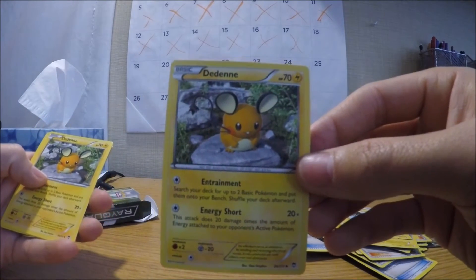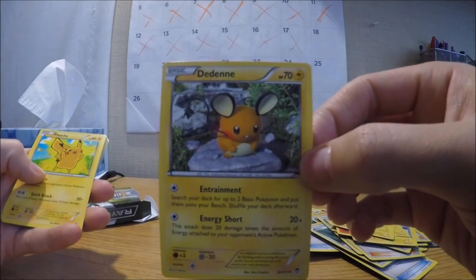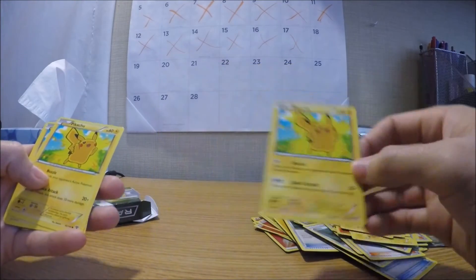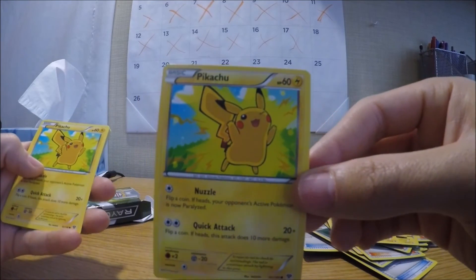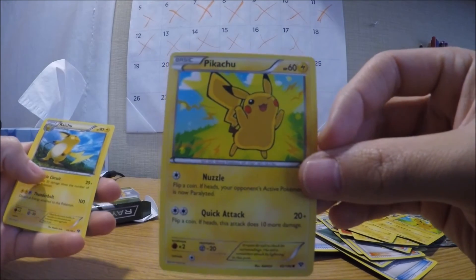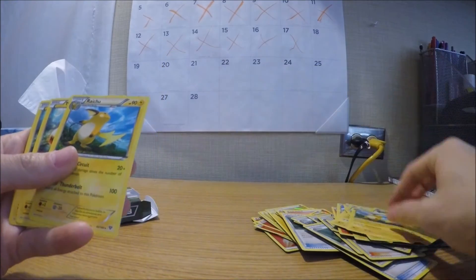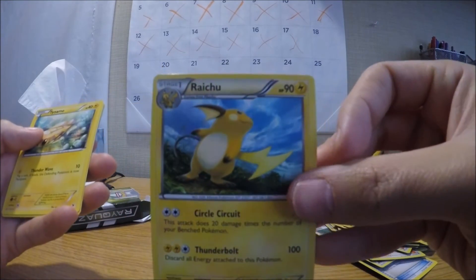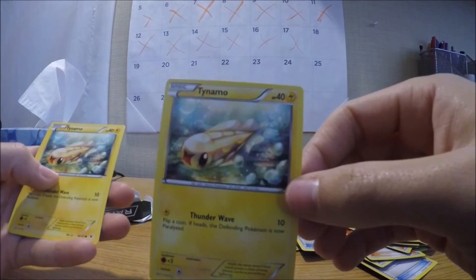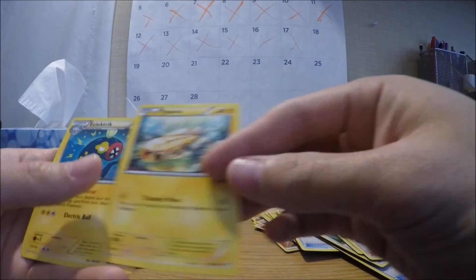And then we have a Deino with Entertainment and Energy Short. Another Deino — I think it's Deino, not Deinona. We have a Pikachu. Another Pikachu. A third Pikachu — the art's pretty cool though, I like it. And then we have Raichu, so we can evolve those Pikachus. We got another Raichu — Circle Circuit and Thunderbolt. We got a Tynamo. Another Tynamo.